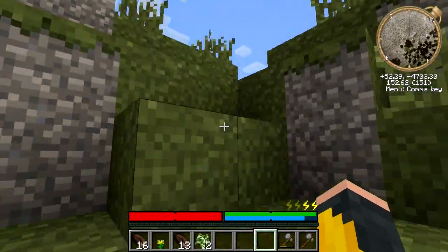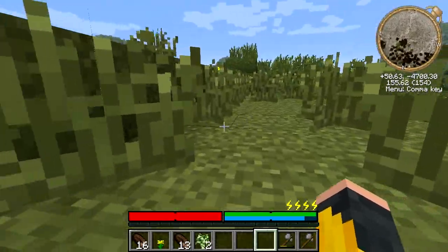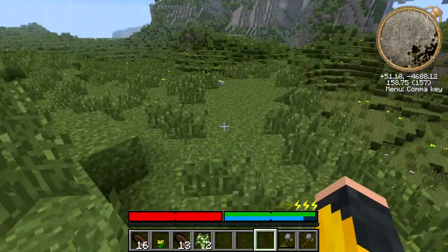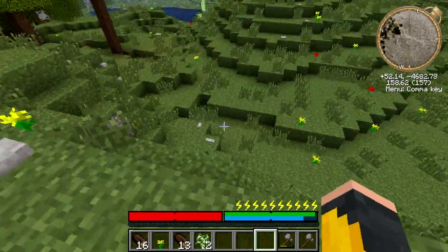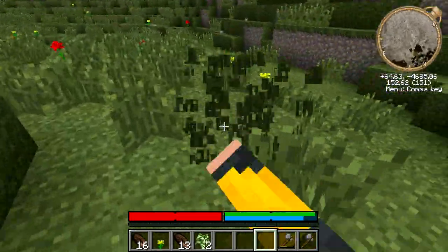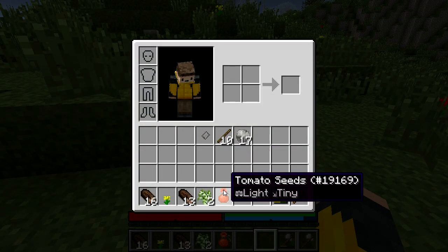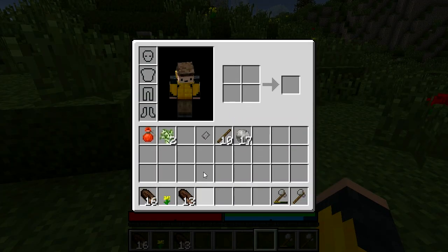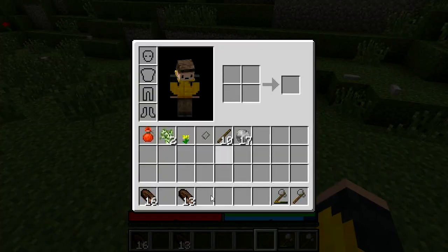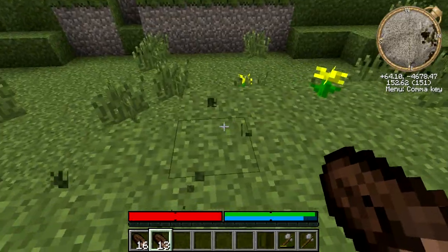I've got some basic supplies down. What I'm going to do is find a nice flat spot to build a little cabin — this will let me be protected at night and give me a base of operations. Oh, there's our first seed — a tomato seed! We'll hold on to that for a later episode, but it's important to keep them if you find any. I'm going to start building a house here.